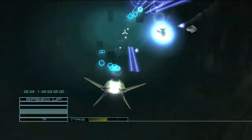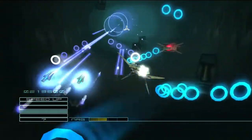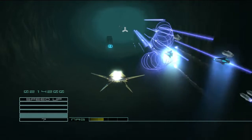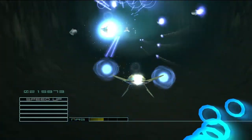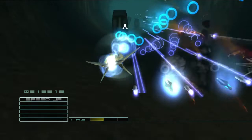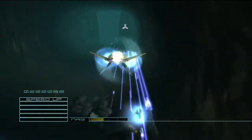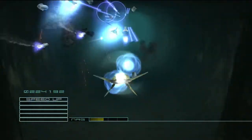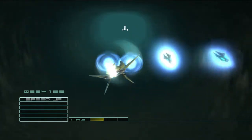Oh my god, this is classic Gradius — ring shooting moai heads! This game is too much! This game is great. There's my shield. Oh my god, we're going full Konami right now. I have every weapon I could hope for. I'm actually holding the controller weird now — pointer finger on square, middle finger on X, ring finger on triangle. Beating moai heads — I'll take it. Two options, shield, all sorts of crazy weapons.